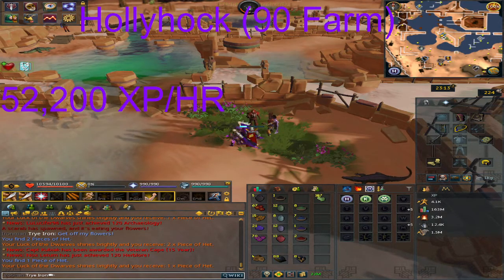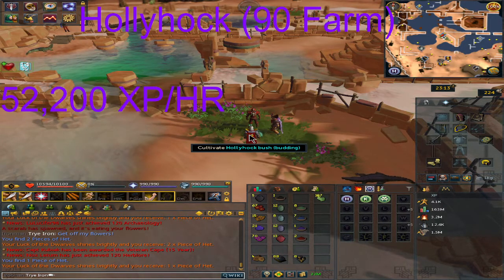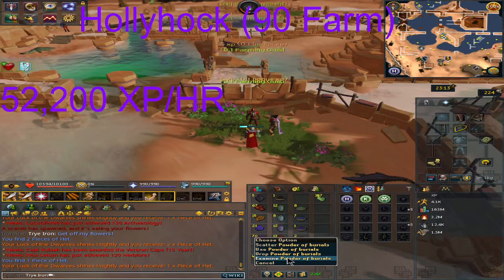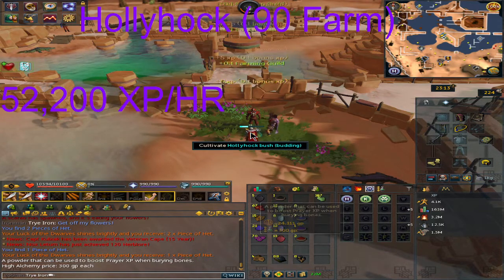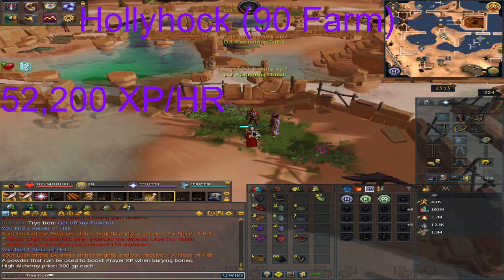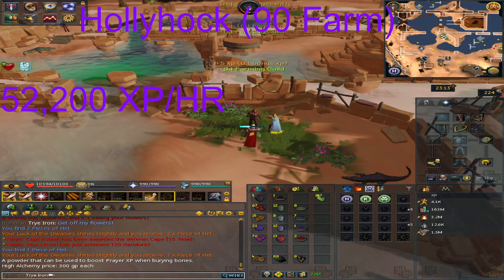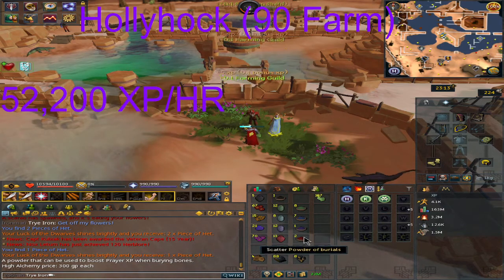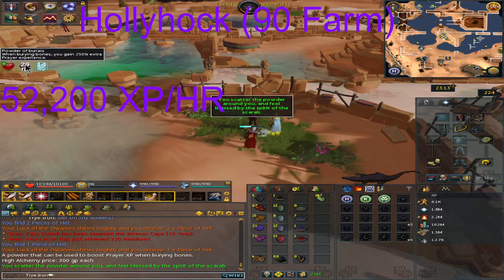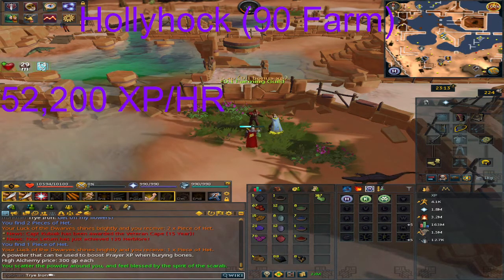For these powders, they make the powder of burials, which is probably the most overpowered thing ever for getting prayer experience. It's similar to the auto sanctifier method I have a guide on, which was 2–3 million prayer XP — though now burying bones and ashes gives about 12–13,000 XP per hour. When you activate it, you get a 30-minute buff when you bury anything, which is going to significantly break the prayer training method.